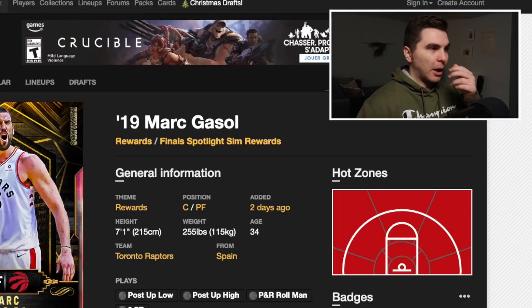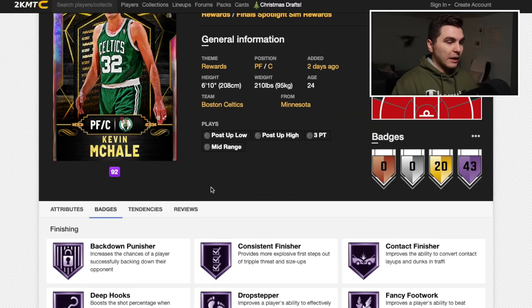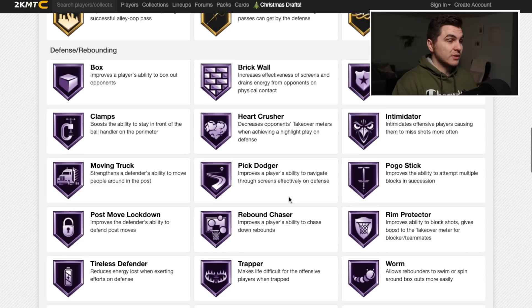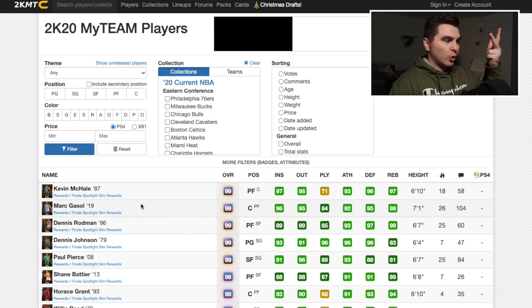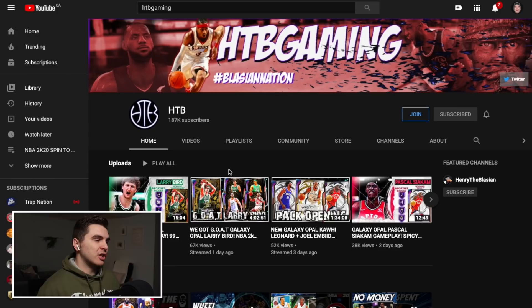Kevin McHale — people have been talking him up, some say he's like a juiced Dino Raja. The only thing low on this card is playmaking, just passing vision. It's super similar to Marcus Soul honestly. Both have Hall of Fame rebound chaser and intimidator. If McHale's got a burner jumper he might be the best of this bunch. I think McHale, Gasol, and Pierce are the top three — but you might as well get all of them since it's not that much of a grind. None of these pink diamonds really stick out to me enough to use in my lineup.